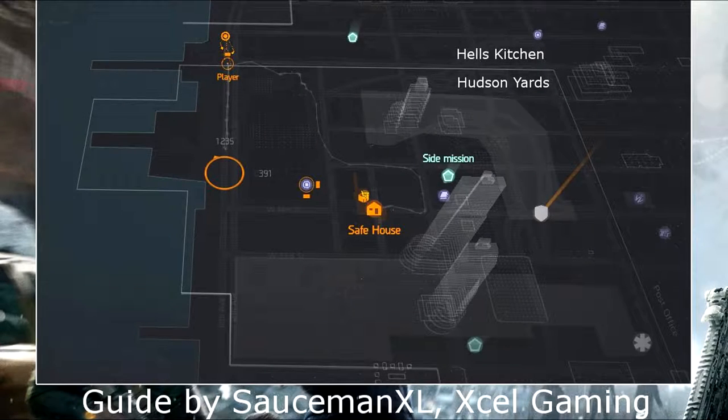I made a video recently about how to get Phoenix Credits by killing the bullet elite. As I said in that video, I had already killed that NPC, so this is another way that's quite similar — it's the same method but with another elite. It's located at Hudson Yards, so go to that safe house.